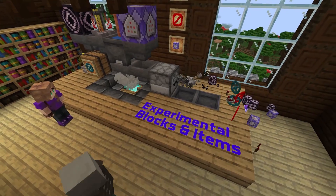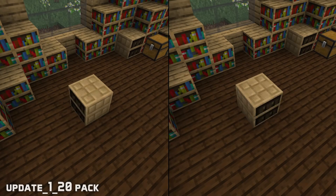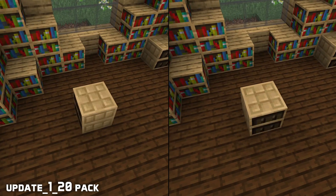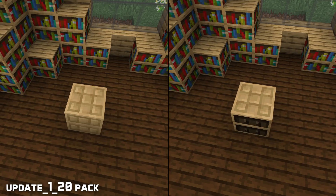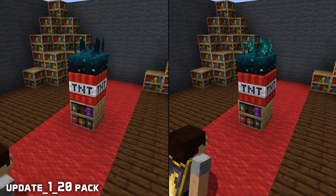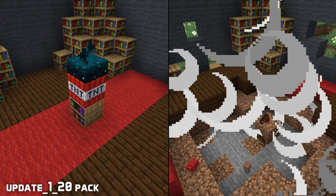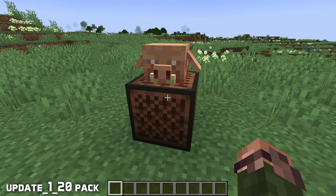This pre-release also includes fixes for the new experimental blocks and items — these only exist if you enabled the update 1.20 data pack when you created your world. The top and bottom textures of chiseled bookshelves no longer rotate. Skulk sensors can now detect books being placed or taken from chiseled bookshelves, and placing a book will now increase the use statistic of books. Placing a piglin head on a noteblock will now cause it to play the ambient piglin noise rather than the angry one.